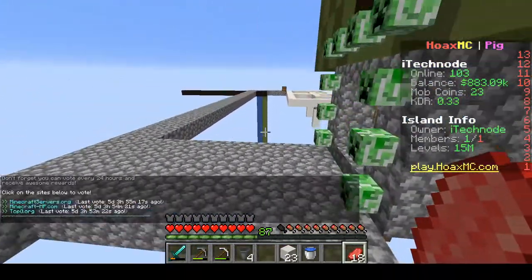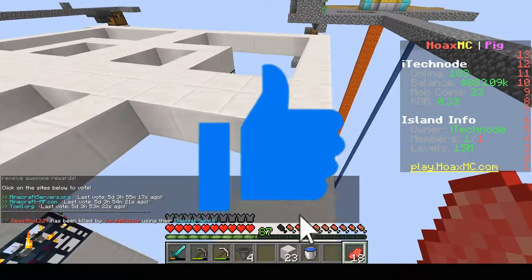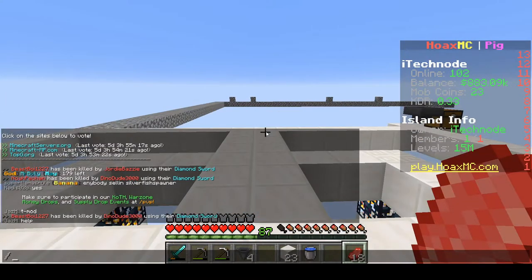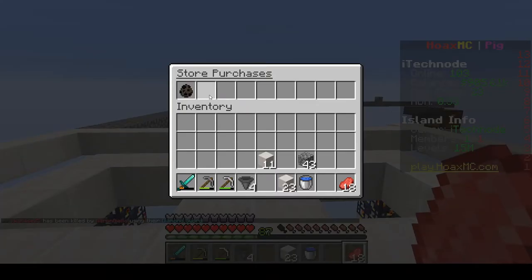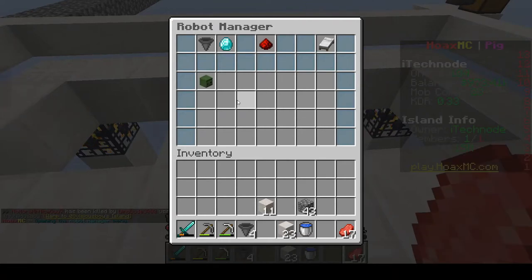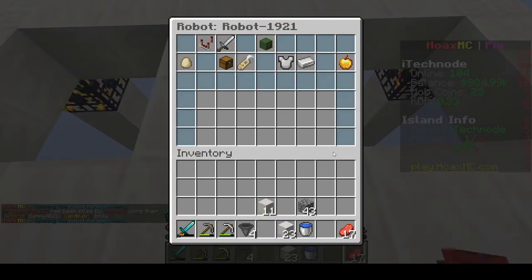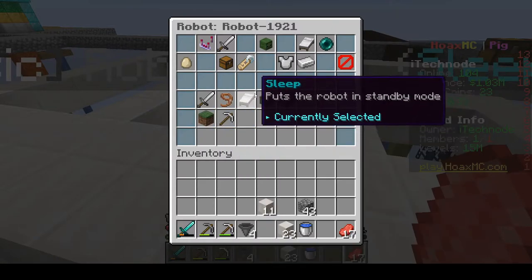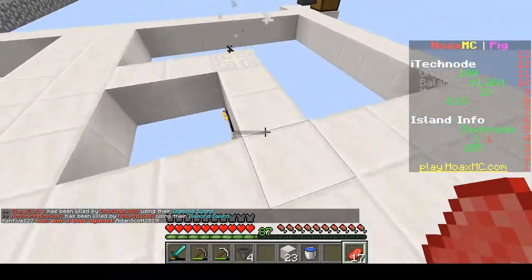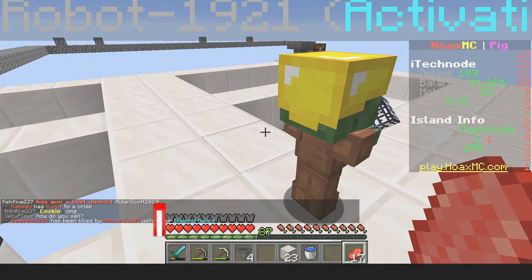I just bought a robot off the store so I can show you guys what to do when you have one. Please leave a like on this video because this actually cost me real life money. Plus I also bought that sell chest — please consider subscribing if you're new. So if we do /claim we have a basic robot, and /robot — we've got this one here. We're going to spawn it right here. If we go to mode, we want the robot to activate spawners — set up like this. You want one robot activating the spawners.